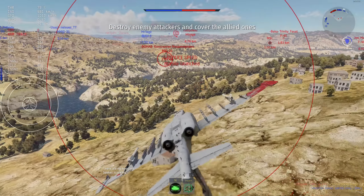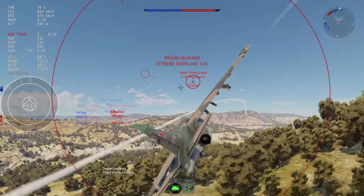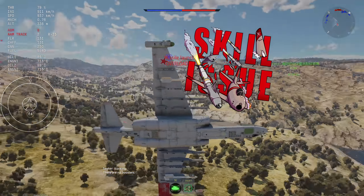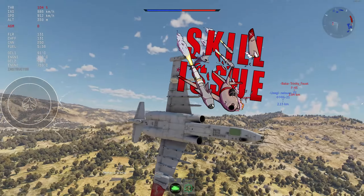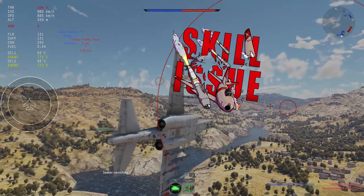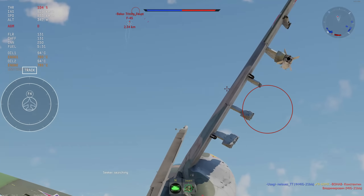You can see me launching them all over to start the game — that is not how these missiles are going to work. We are going to get some kills with them today. They are kind of funny to use. But overall this thing is still a subsonic plane at 11.7 that has two R-73s strapped to its wings.